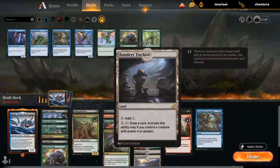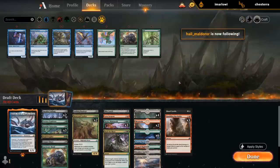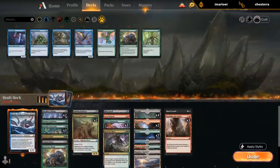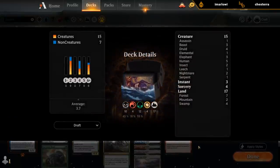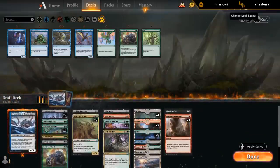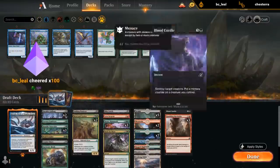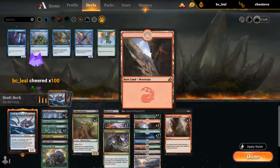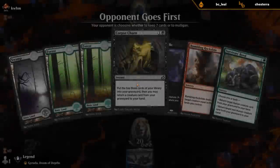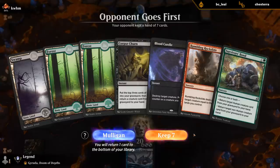Could also play 18 lands given that we have Enclave and treat it as an extra spell. Kind of into that too — so make that 18 lands. This way we have nine green, seven black, and four red sources. I really want to mulligan hands without accelerants — got four of them in the deck.